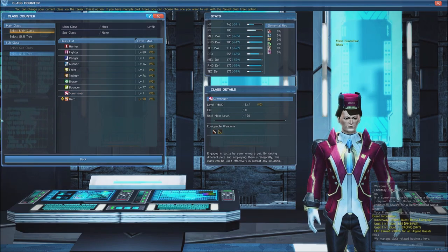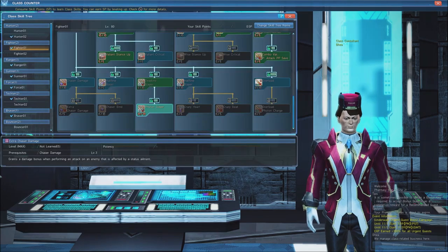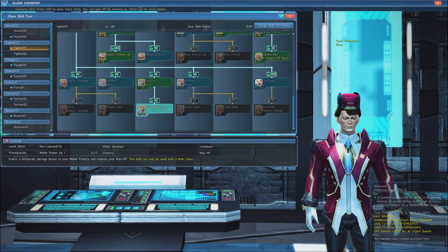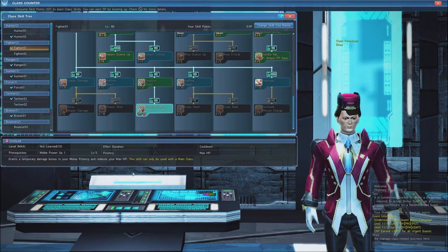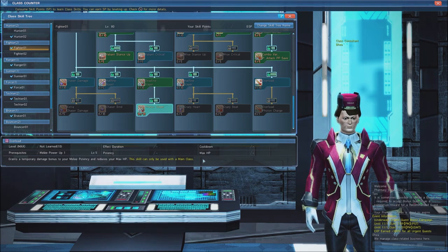Currently, if a class is level 70, it will not earn any experience. Additionally, while you have access to the skill tree of your chosen subclass, not all of its abilities are available to you. Certain skills in each tree are marked main class only in their description, meaning that ability only works if the class is equipped as your main class.